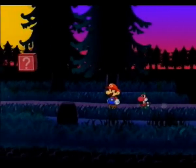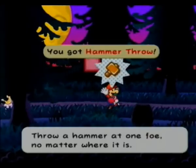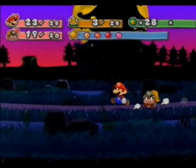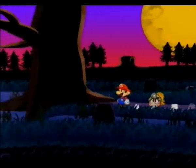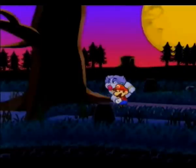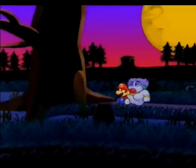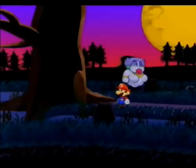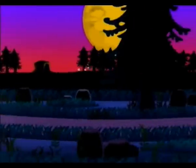Hey, this is Jamakawan here. We're on our way to the Creepy Steeple. I'm just gonna kill that guy — he might want to take out Flurry. Then go up to this tree so he could go over to that stump. There we go, then continue on.